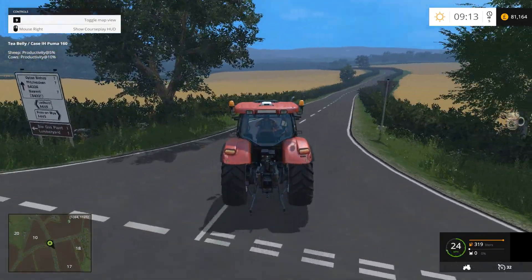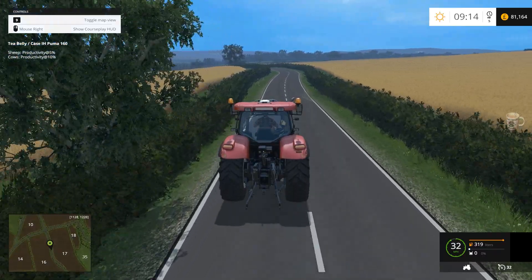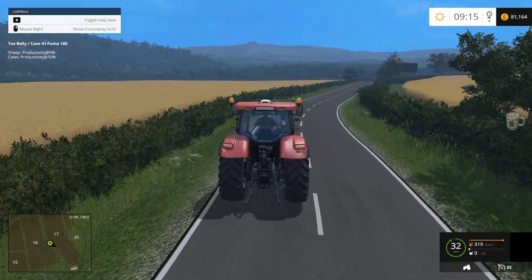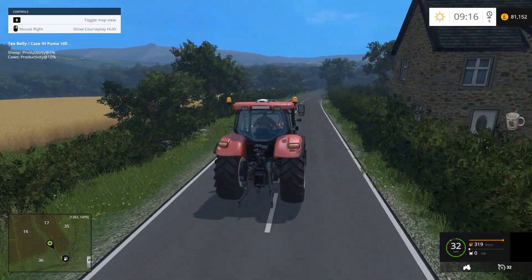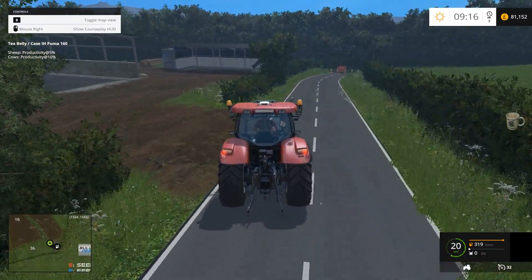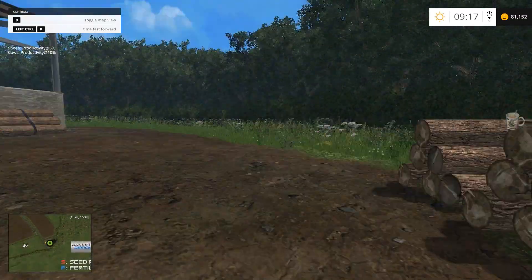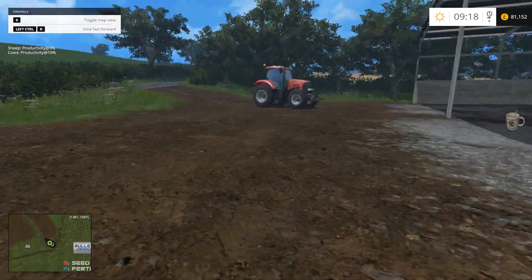Just down here you can store your woodchips and your forest machinery. There you go — store them in there. Around here you've got another shed for storing machines, a refuelling point, and a bit of extra storage. I like the rubble — I've always liked a bit of rubble somewhere.